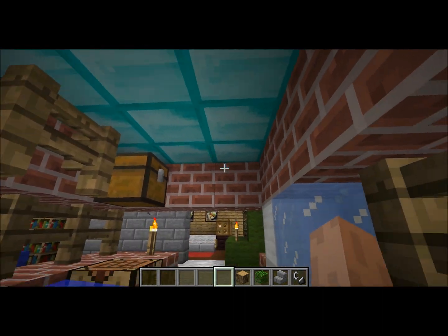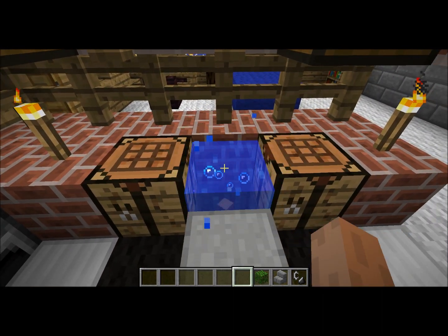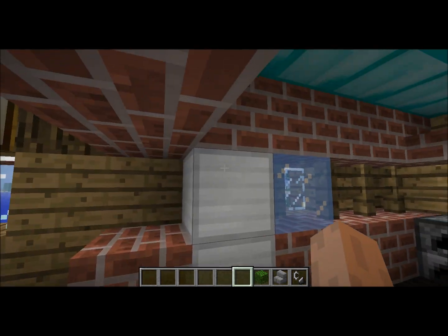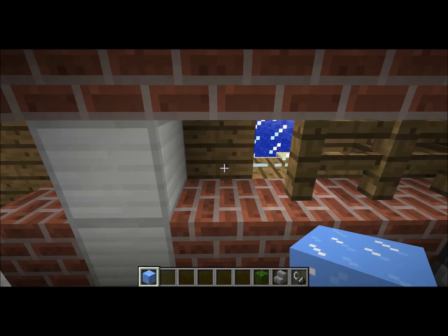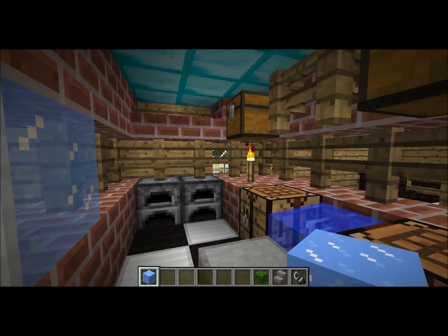This is my kitchen. Nice little sink here to dispose of stuff if you want to. We got a fridge - it doesn't have a door on it yet, because I forgot how to do that. This ice block is just here for decoration. Couple of chests and some cupboards.